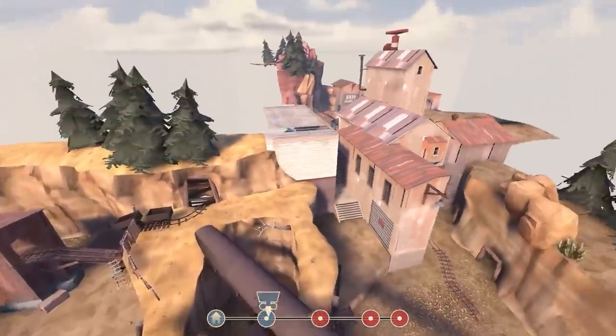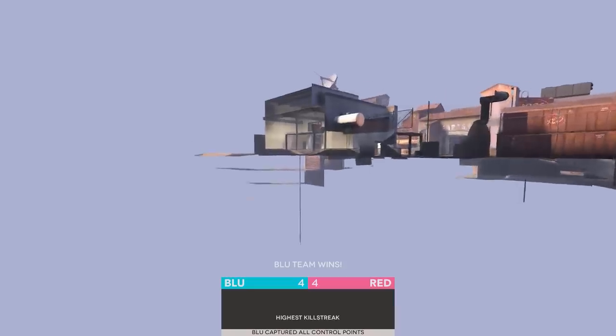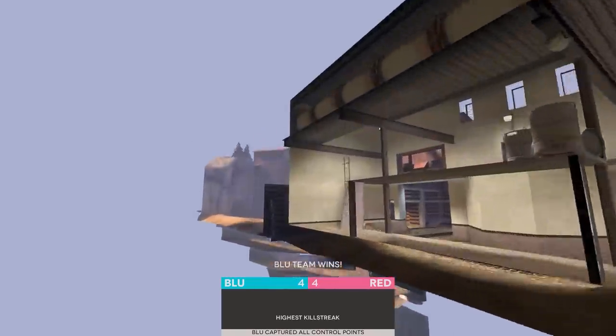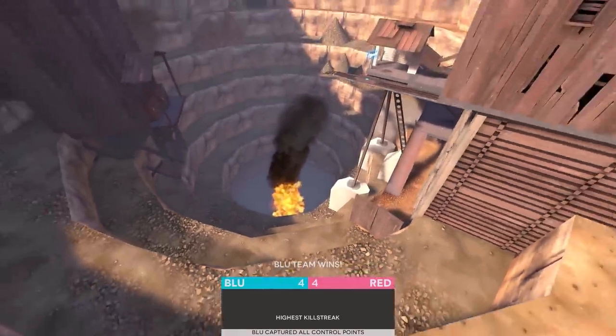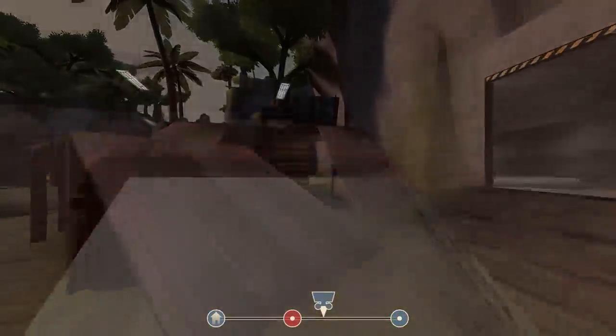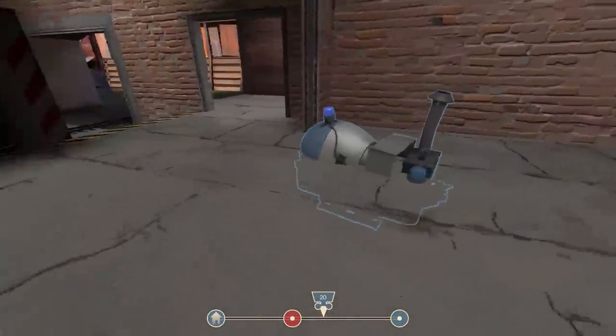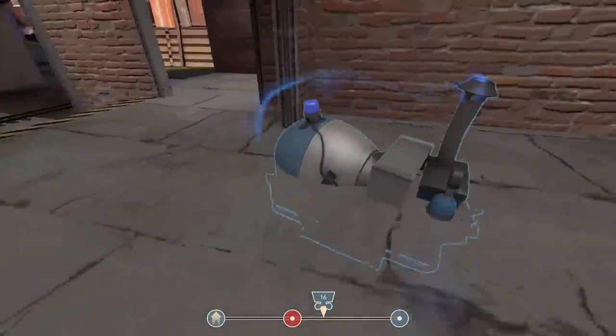Finally, for whatever reason, on maps like Frontier and Enclosure, the cart simply no-clips through the walls and straight into the final checkpoint. If you want to try this yourself, check out the pastebin in the description.